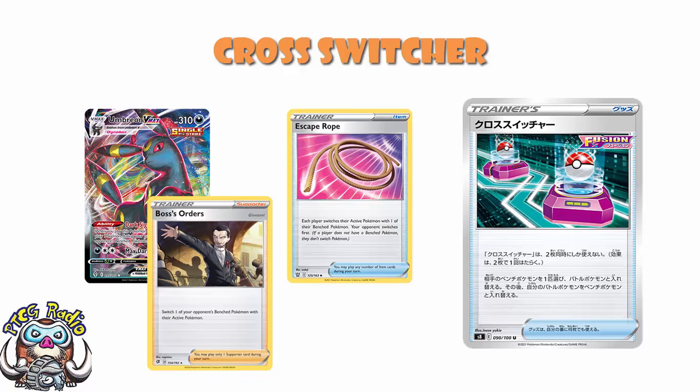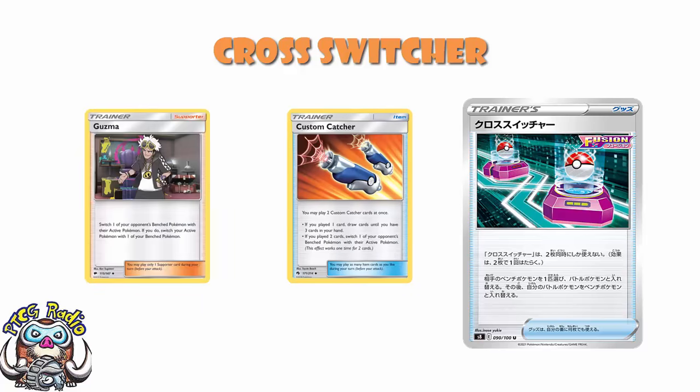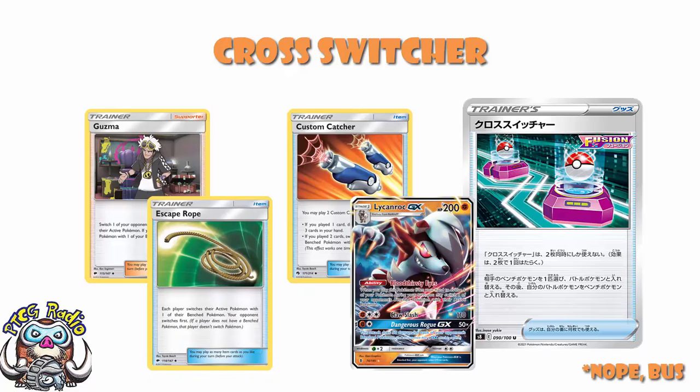And all I can tell you is, they literally did that back in the Sun and Moon era. Because I've already told you about Custom Catcher and I've already told you about Guzma, and we had Escape Rope. Now to be fair, Escape Rope was kind of tail end of Black and White, but still, it was around that time. And we had Lycanroc, who had the same ability as Umbreon. So we've had these cards kind of all together before. They're not similar enough — they're too different — is where I'm going with this.